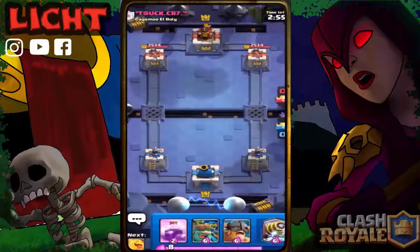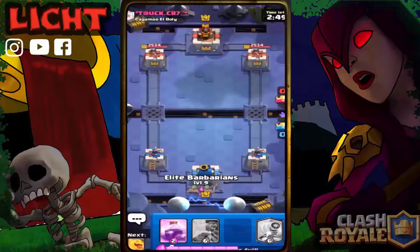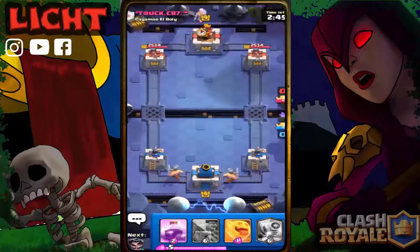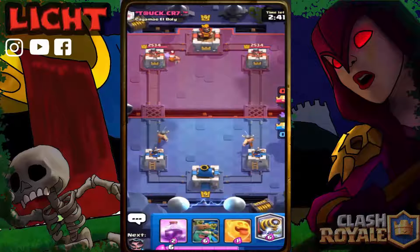We have a match against someone whose name I cannot read. We'll split Elite Barbarians behind the tower. He has a Lumberjack — okay, very nice.